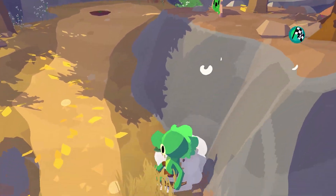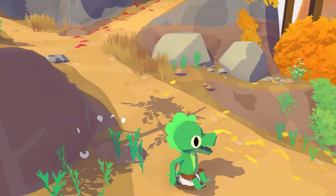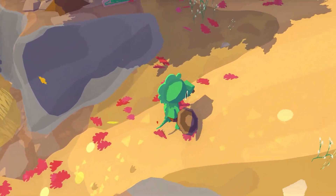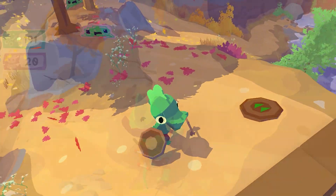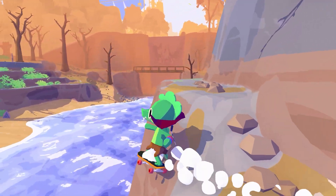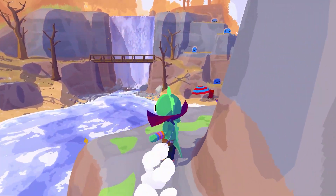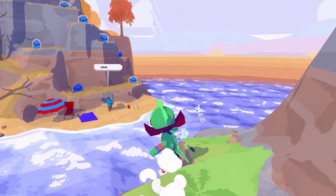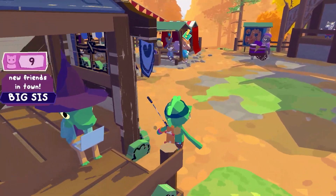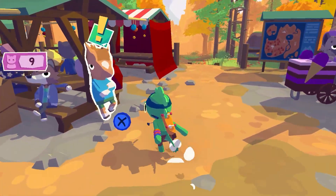Lil' Gator Game does a great job adapting the Zelda formula for a more relaxing, casual experience, and there are plenty of inside jokes for Zelda fans to enjoy. The game can be completed in about three hours, and it offers a complete experience without overstaying its welcome. The story manages to be nostalgic without being overly sentimental.